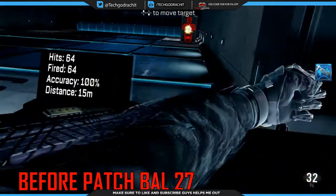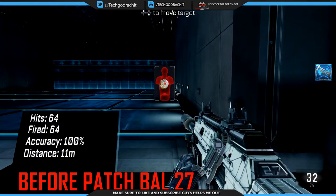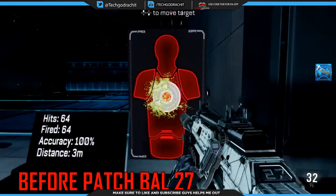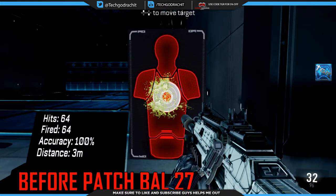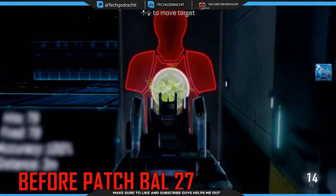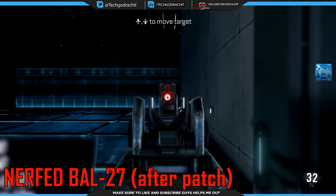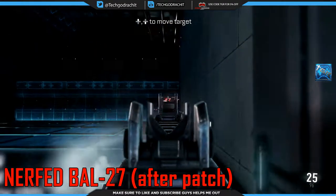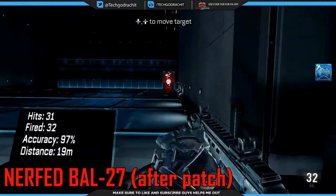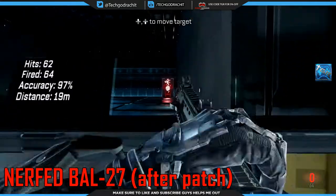Weapon balancing updates: BAL27 damage reduced, max damage range decreased, as well as recoil adjusted. Now as you guys can see on screen I'm using the pre-patched BAL in the firing range and then later you guys will see the patched BAL and you guys can make out the difference in the recoil. The patched BAL kicks up a lot more and the recoil is a lot more random, so the recoil has been increased as well as the max damage range decreased and damage reduced. But keep in mind guys this does not make this the worst weapon in the game.